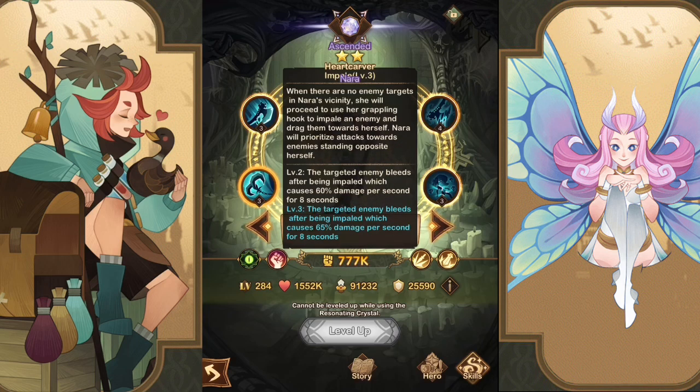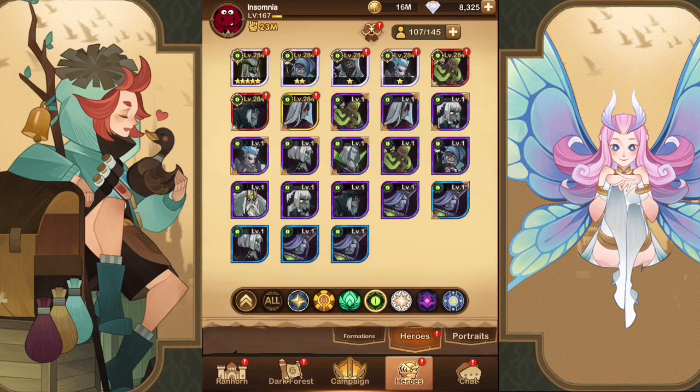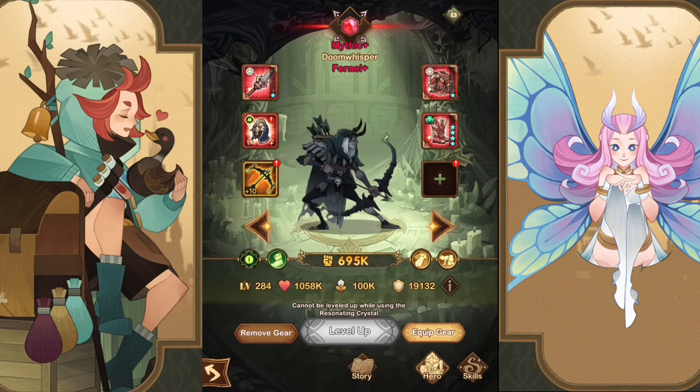Nara is situational rather than a pure tank — I've used her since she came out and gotten her to two stars. With her signature item, when she discovers an enemy injured enough to be slain by her ultimate, she'll use Impale to bring them closer and kill them. Once that hero is down she'll grapple another, and if an enemy is about to die she'll impale them too — so you can see multiple heroes being pulled throughout a fight. The challenge is keeping her alive, which is why her signature item gives her a life leech ability and her ultimate provides a shield.